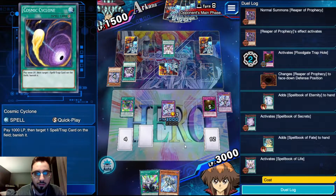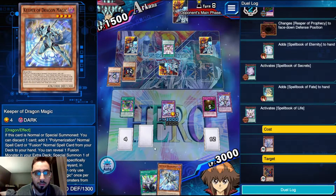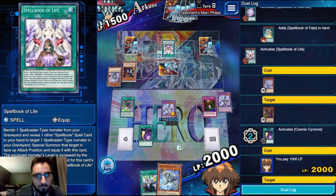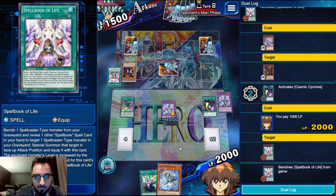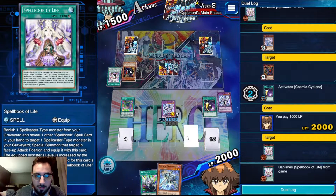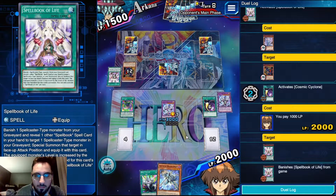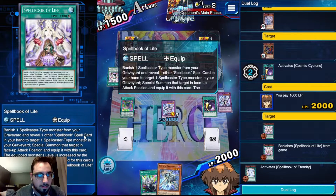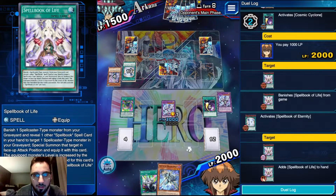We have the Cyclone for the Rainbow Life - that's good. Reveal Fate, target Demise, chain Cyclone to get that out of here. He's not scooping here because he still has a Blue Boy left. Eternity adds life back, but he can only use one life per turn, so he'll just have it for the following turn. That's fine.